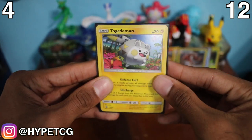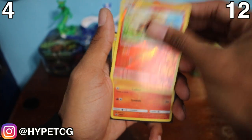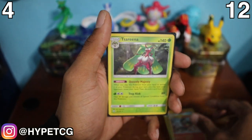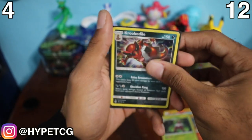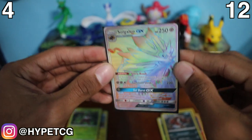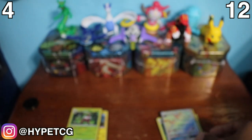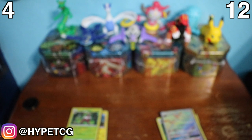Summarizing for Team Togedemaru: they have the promo Togedemaru and the holographic Serena. For Team Litten: the reverse holo rare Arcanine, the promo Litten, holographic Serena, holographic Krookodile, and the full art secret rare Solgaleo GX. Team Litten pretty much crushed Team Togedemaru! Make sure to smash that thumbs up, share this video, and leave a comment about these pulls - especially that Solgaleo. Follow me on Instagram, link in the description, and I'll see you in my next video!